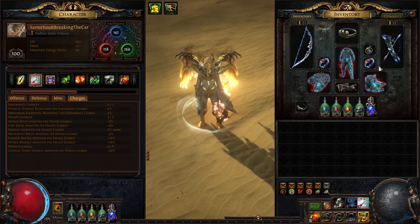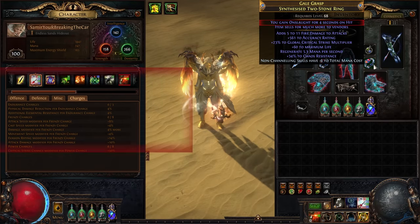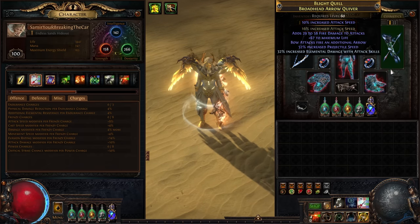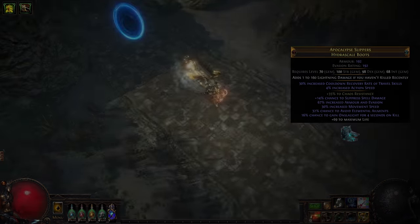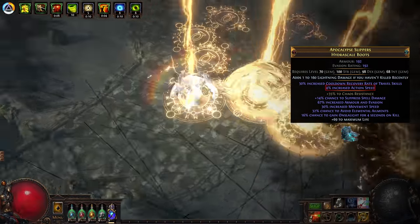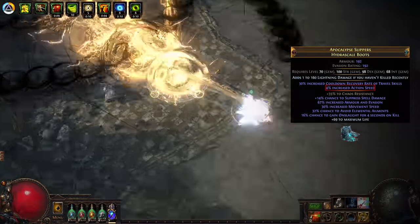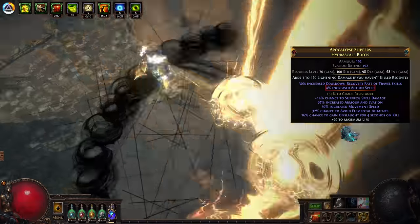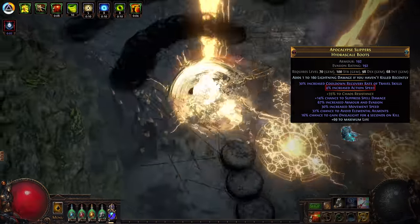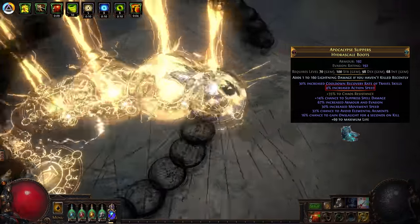Our crazy high attack speed is great for damage too. To name just a few of our attack speed sources, we're using Onslaught, Blood Rage, Frenzy Charges, and high tier mods all over our gear. Captain Garbage is also using an action speed mod on our boots. He notes this mod is especially important — action speed affects the animation speed of everything our character does, and therefore has a multiplicative effect on our attack speed. By rerolling this percentage, changing it even just by 1%, we can fine-tune our attack speed to hit that exact number we need.